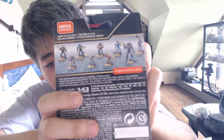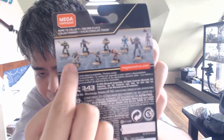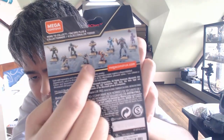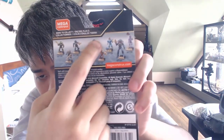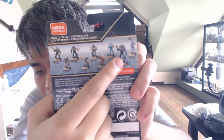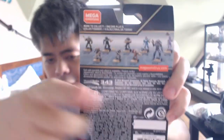Here are the other figures you can get from the series. We have Master Chief in his old armor, Arbiter which I already have, Rookie, Tartarus, Noble Six which I already have and one of my favorite figures, Yap Yap the Destroyer, Spartan Cat from the Noble team, Didact — another favorite of mine — and one of the rarest, Cortana from the Halo Heroes.